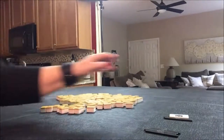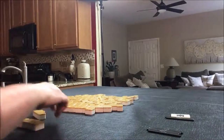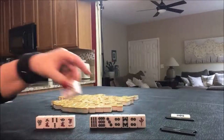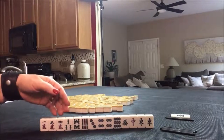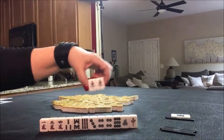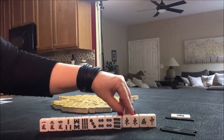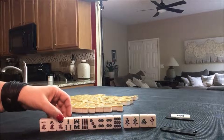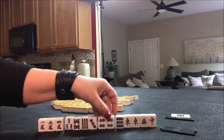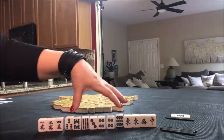South round, random pull two. I think I would do the same thing here. We have almost the same kind of hand except instead of a dragon pon, we have our seat wind — pon of east. I think I would hold these to see if we could pair up and then pon a dragon. But we do have chi potential here. This one is isolated. We have a potential pon or potential chi, and this one is also isolated. I think I would probably start by discarding these two.